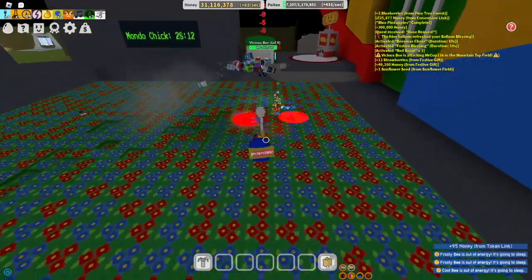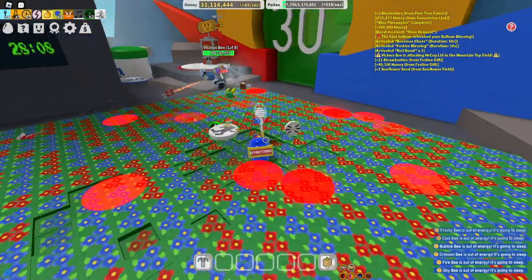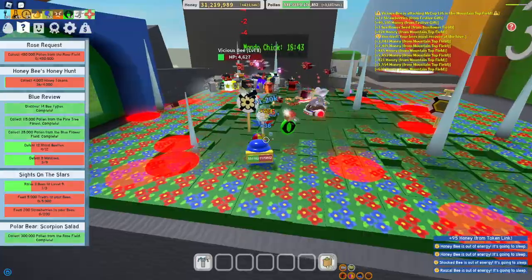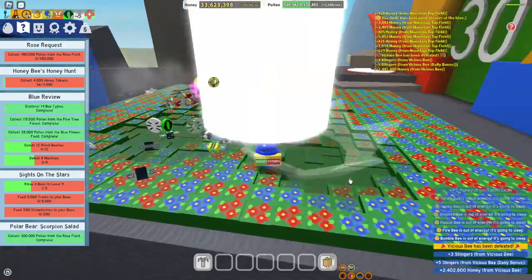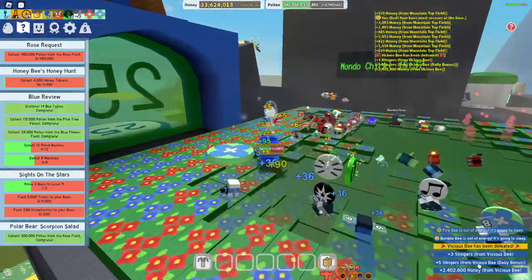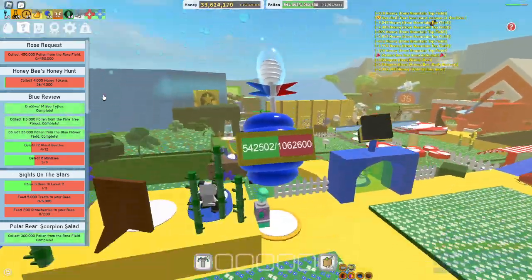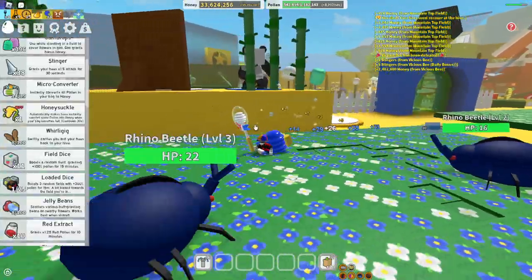My bees are slowly doing damage to the Vicious Bee. It's gone now. I got three stings and five stings from Diggly - that was by accident, I fell. So I have like 38 stings total.